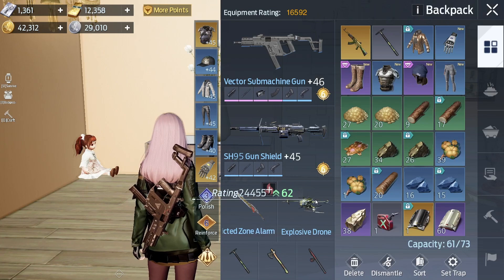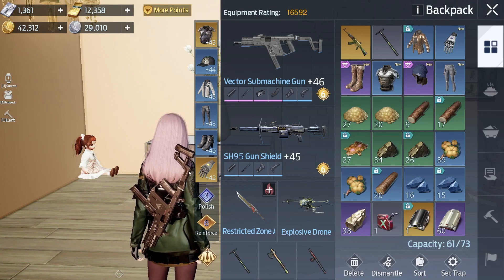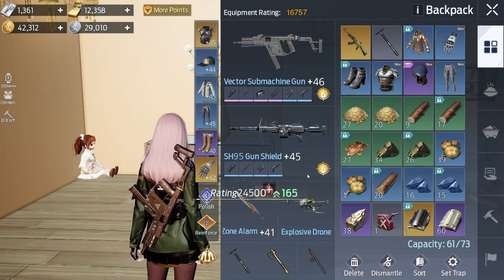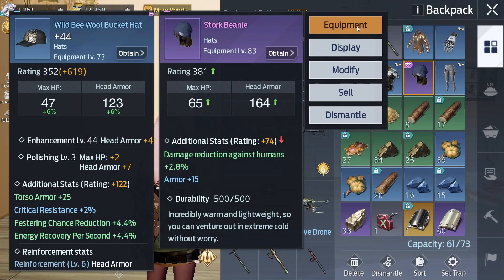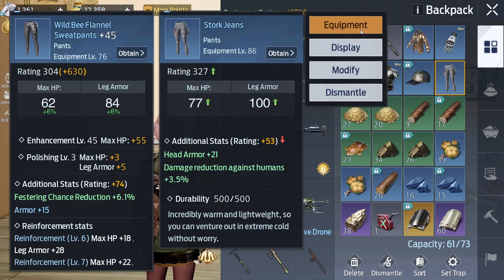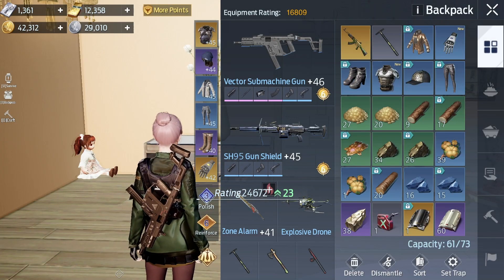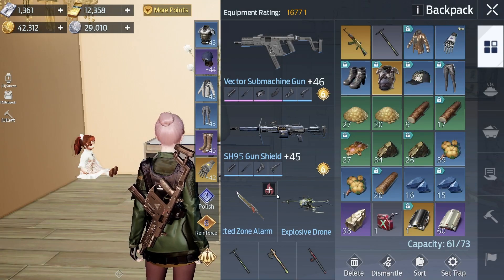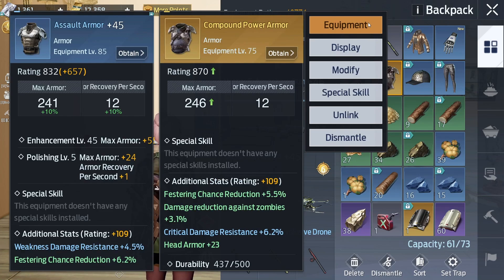Okay, we got some ratings here in the jacket, the gloves, and the boots. The hat is good. In the pants we got 23, but I don't think in the armor we can go higher. Yeah, I'm going with the golden level 70 — as you can see, 246, it's max armor, but this new one is 241.